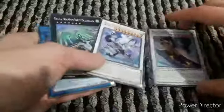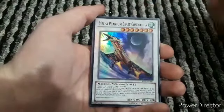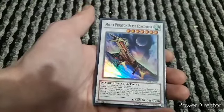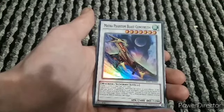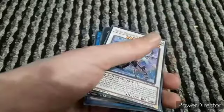Now we're on the extra deck. First we have the synchros, XYZ, and a link monster. First synchro is Coruda - this needs one tuner and one or more non-tuner monsters. Tokens you control cannot be destroyed by battle or card effects. If this card you control is destroyed by your opponent's card either by battle or card effect and sent to the graveyard, you tribute all tokens you control then target one lower-level Mecha Phantom Beast monster in your graveyard and special summon that target. I would say get more of these - it's a good card that protects the tokens.